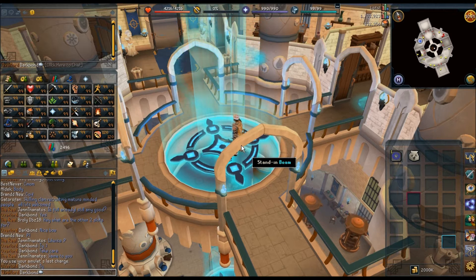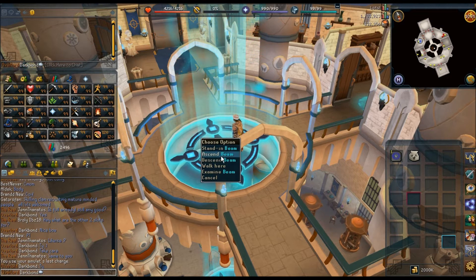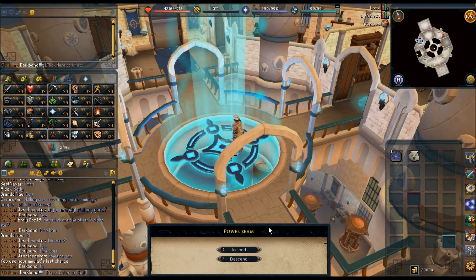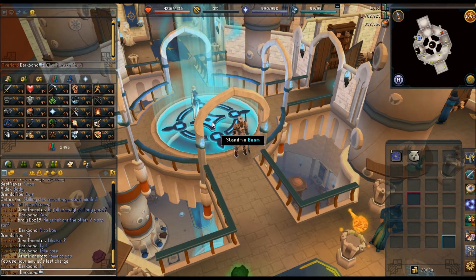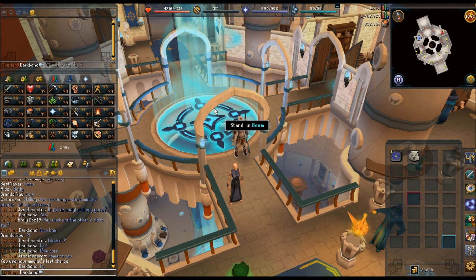Now, this first one works with any ladders, any kind of beams, stairs. I think this is probably the only beam in Runescape so far, but anything where you have to right click to go up or down. I don't even know what the stand-in would be if I were out here, but it's just going to give me the choices. If I don't want to have to click and then go to a separate menu, I could right click and ascend or descend.